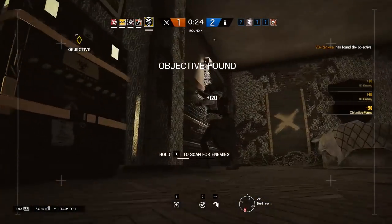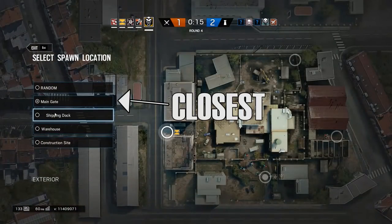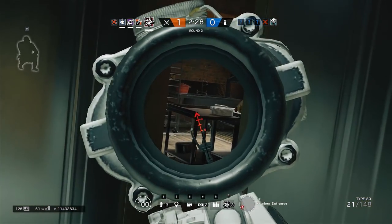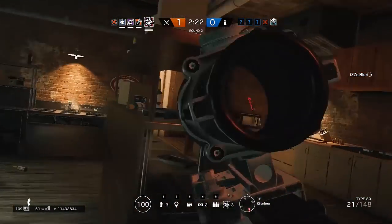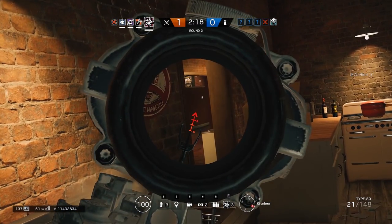The one thing you should do before prep phase is over is make sure your spawn choice makes sense. If you're attacking an objective that needs to be breached by Thermite, Hibana, or Thatcher, and you are one of those people, please don't spawn on the opposite side of the map. Generally, those three operators need to spawn close to the objective so they can get there and breach as soon as possible. No one wants to wait for the Thermite to run from the opposite corner of the map to the wall that needs breaching — it wastes everyone's time and makes the attacking team much more vulnerable.